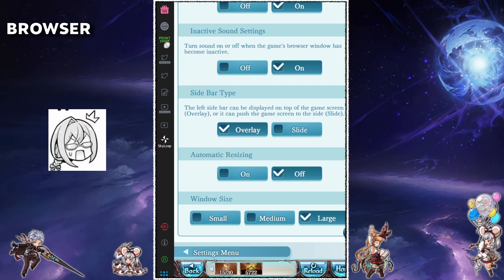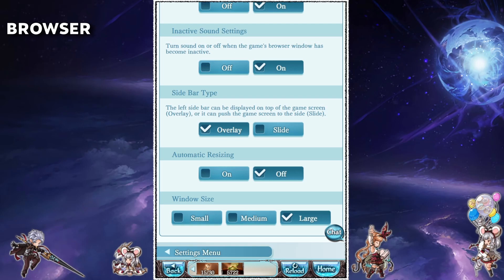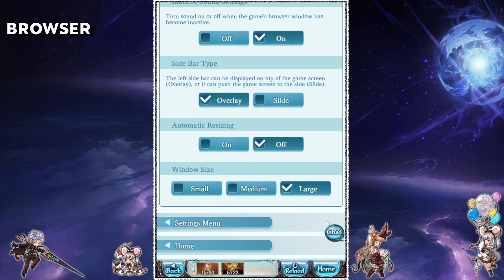Before you ask, no you cannot disable this sidebar unfortunately. Automatic resizing will resize the game whenever you change the window size. I personally find this very annoying so I disable it. And finally the window size just determines the game's size — change this to whatever you feel is comfortable.